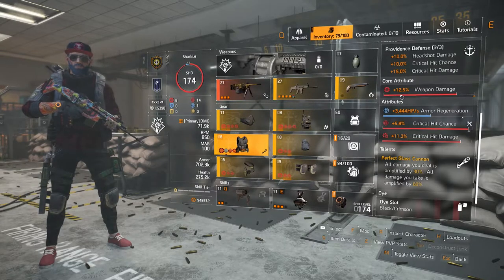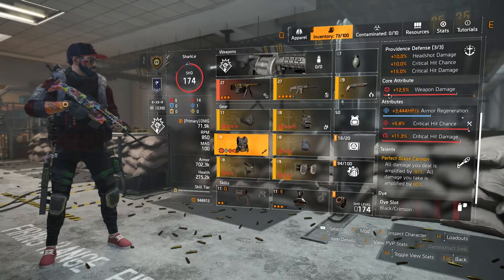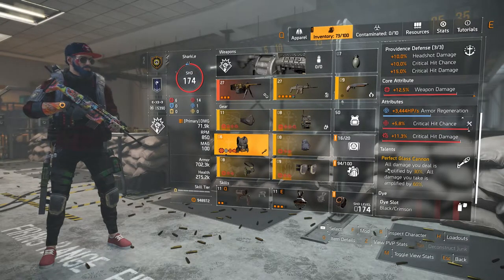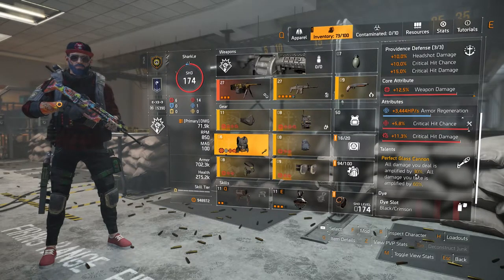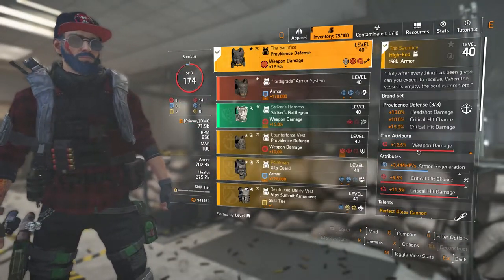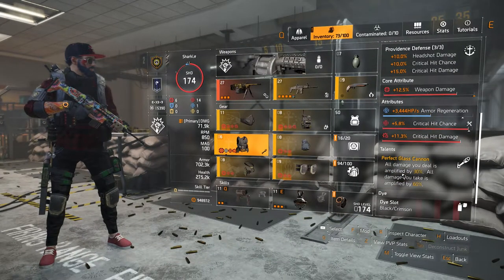I might look for better rolls — I'd prefer maximum weapon damage, or maximum crit chance or crit damage. Perfect Glass Cannon amplifies all the damage you deal by 30%, and all the damage you take is amplified by 60%. There is also a normal version of this talent with different numbers.